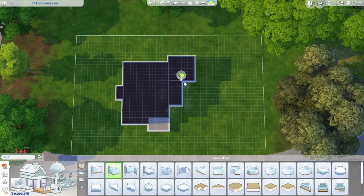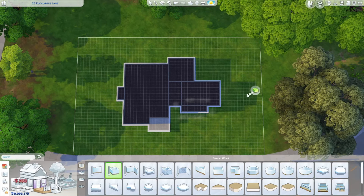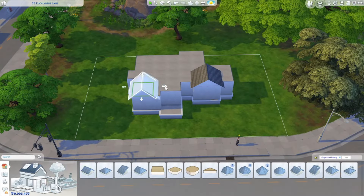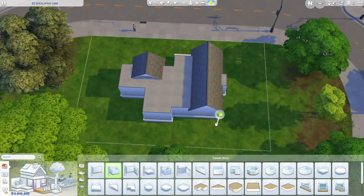Today we're doing a speed build. This build is called 23 Eucalyptus Lane. It costs 74,000 simoleons and it's on a 30x20 lot in San Sequoia. It's three beds, two baths, and it's actually much bigger on the inside than it looks on the outside.